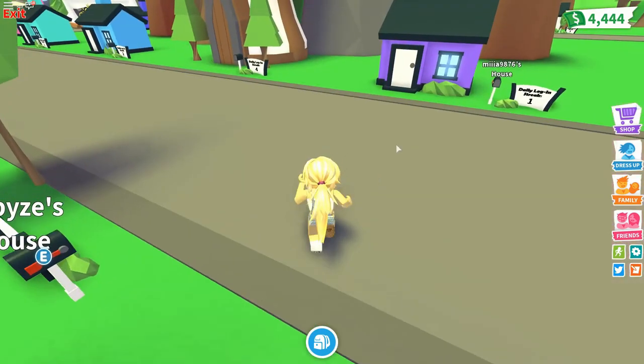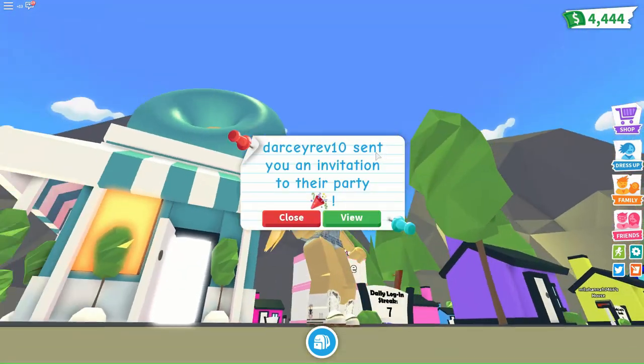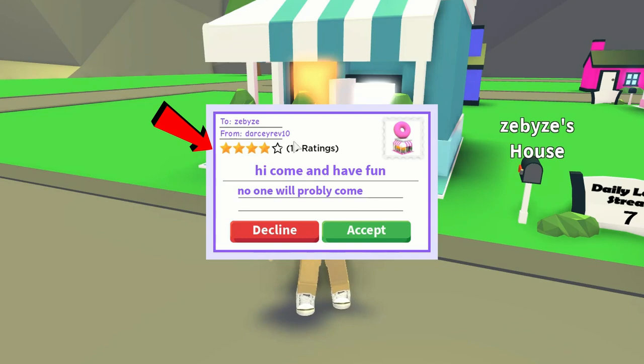Let's look at this pretty cool house — it's a huge doughnut. Somebody sent us a party invitation, so let's view it. You look at the star rating; this is a doughnut shop as you can see from the picture. If you accept it will navigate you to the house and you follow the little arrows, but we're just gonna decline it for now.